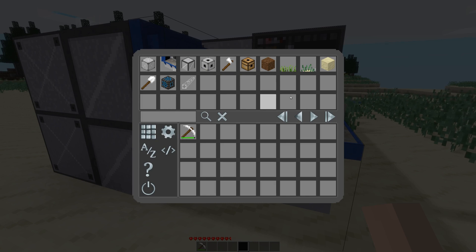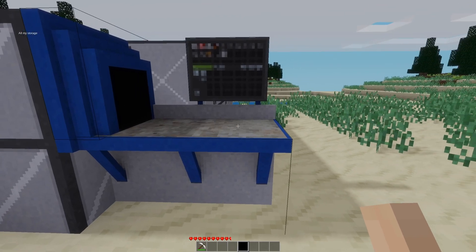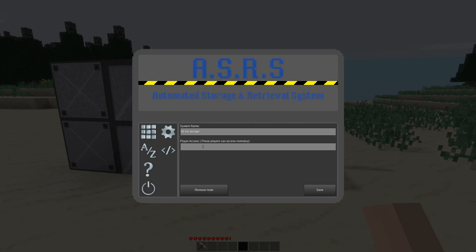The main inventory screen is the one we're looking at here. We also have a settings page where we can change the name — so I could call this 'all my storage,' hit save, close it, and now our hover text just says 'all my storage.' If we are playing on a server, we can grant access to other players by typing in their names, comma-separated if you want.